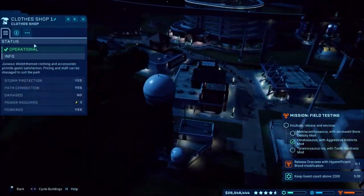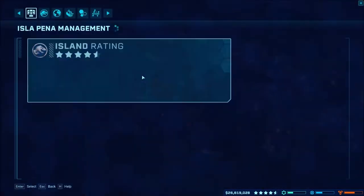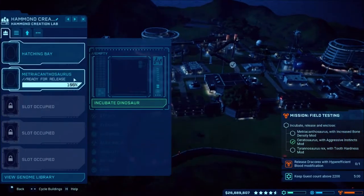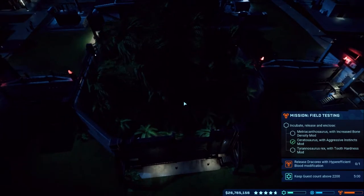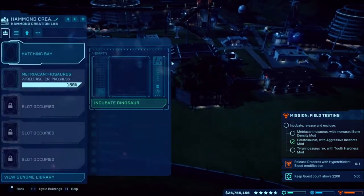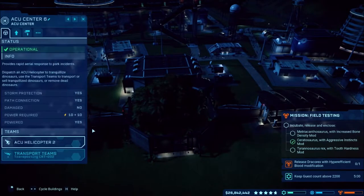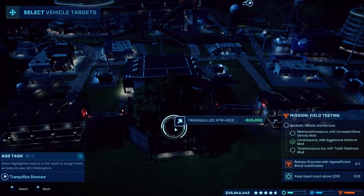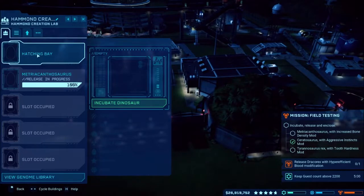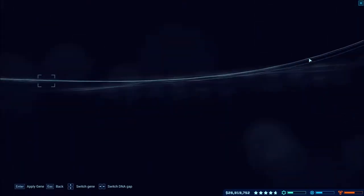Look at all our happy guests. Nothing's fully populated yet. We have just under a thousand guests still needed in the park. Now the T-Rex — we need tooth hardness for the T-Rex. Let's go in and find that genome mod.